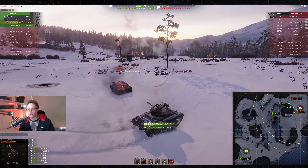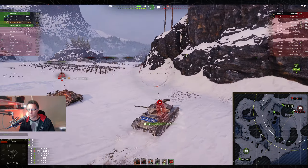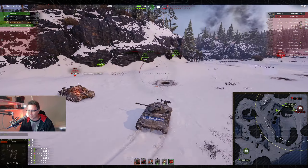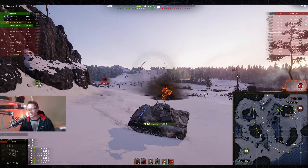He wants to stay away from the Stug's gun. The Stug gets him for 149 — if the Stug gets him again he'll be dead. He puts another one into the Stug but can't track it. He bounces — that should have been a kill shot. He fires again, and that is the top gun.